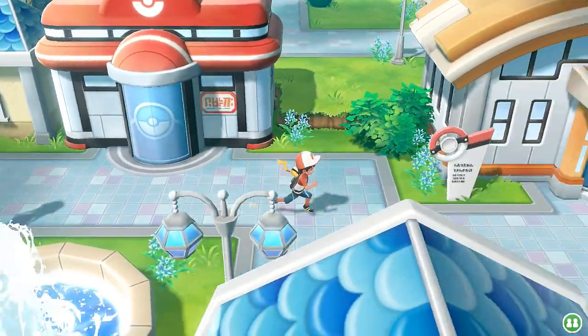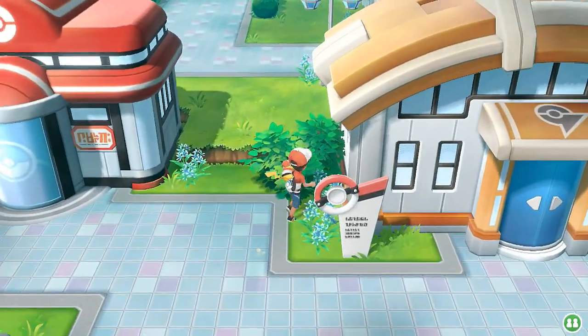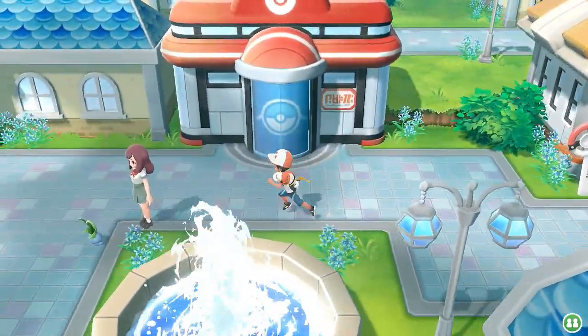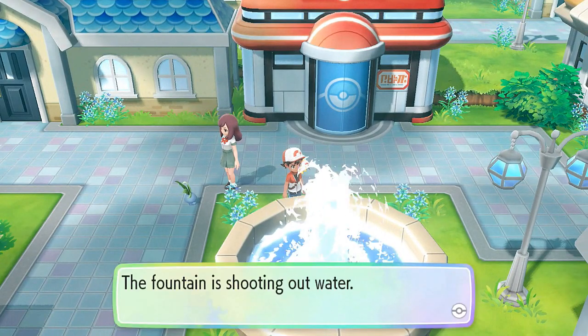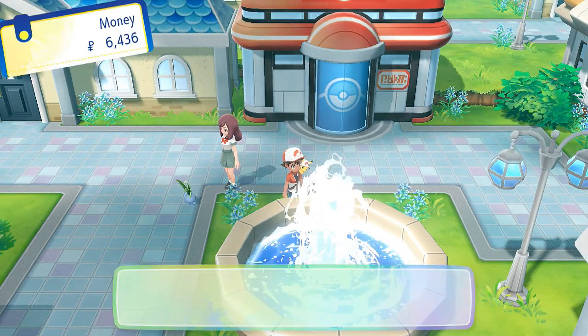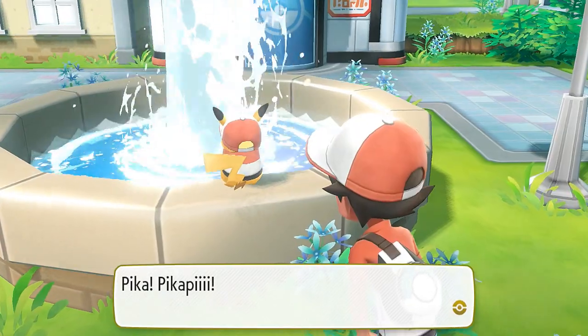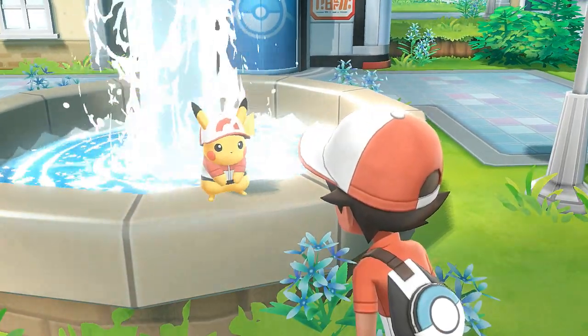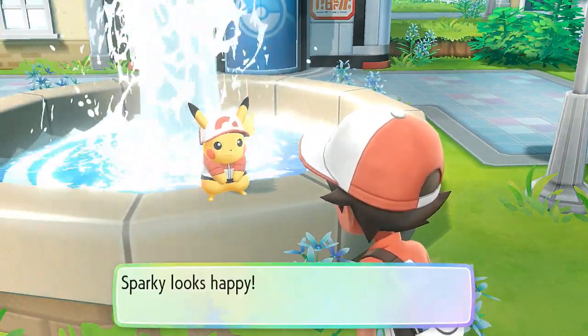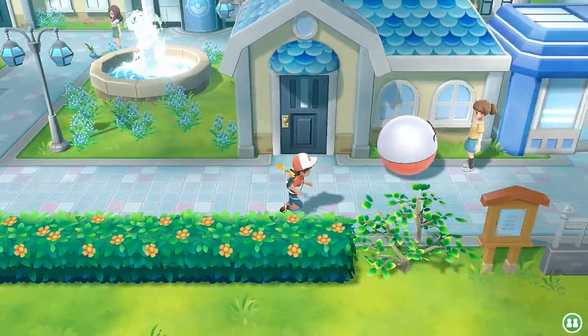As you can see there is a Pokemon gym here that we can go to a little bit later on. Let's throw 50 in the fountain and look at that, Pikachu's all happy! That's good.